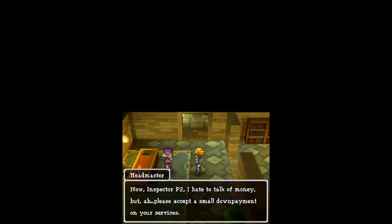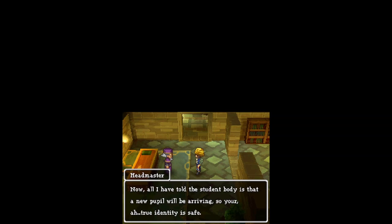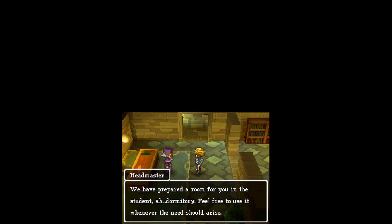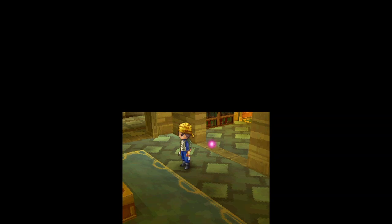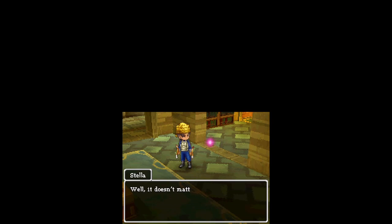But forgive me, where are my manners? How does one address such a renowned gumshoe as yourself? Of course, of course — Inspector P2. Must have heard it a thousand times. How could I forget? I still don't know what you're talking about. Now, Inspector P2, I hate to talk of money, but please accept a small down payment on your services. P2 receives two thousand gold coins. Now, all I've told the student body is that a new pupil will be arriving, so your true identity is safe. Hope you don't mind — I thought they might be more likely to open up if they thought of you as one of their own. Here is your uniform. I must remind you that infringements of uniform policy will result in detention. Of course — the Swine Temple Blazer. We have prepared a room for you in the student dormitory. Feel free to use it whenever need should arise. I've heard of getting the wrong end of a stick, but he must have brained himself with it as well. He thinks you're a detective. Well, it doesn't matter — if something strange is going on, you can bet your bottom it's all down to a fig. Alright then, Inspector P2 — let's get sleuthing. I bet we can crack this case in no time. The detectiving is all about legwork, so you better have a look around and see what everyone's got to say for themselves.